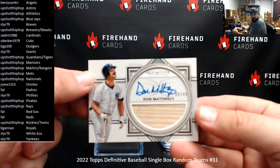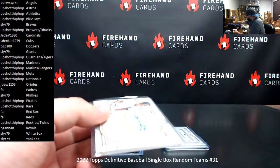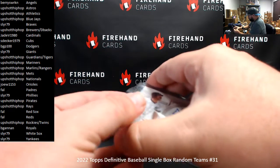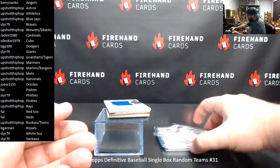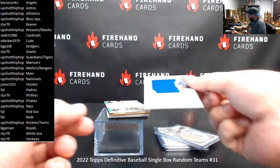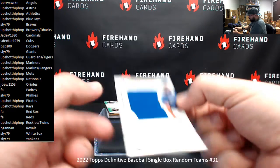First autograph hit is a bat autograph of Don Mattingly for the Yankees, number 6 of 40. Sly R had the Yankees on that Don Mattingly. I'll probably do a second video after I restart the software with better looks at the cards — sorry guys, this is kind of out of my control. All right, jumbo relic autograph number 25 of Vladito — Blue Jays — for Upshot.